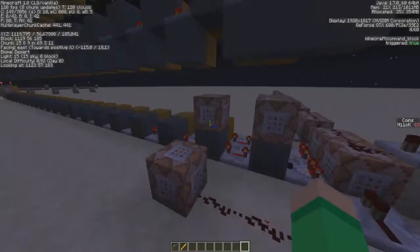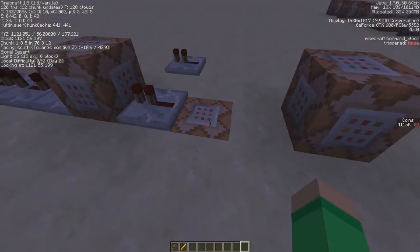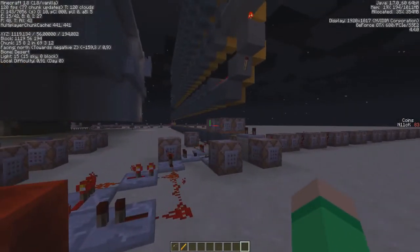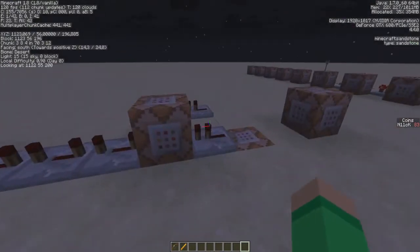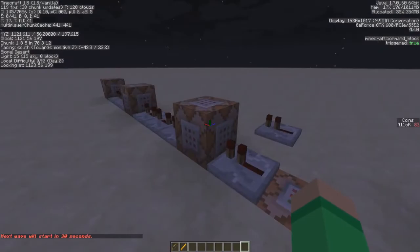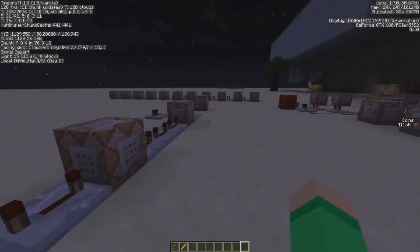Now, how the zombies actually spawn: this command sets a redstone block over here, and the one below that sets the same block back to air, so you're essentially sending a pulse. That redstone block activates all of this, and then it gets set to air again so the next block can be placed there too. These commands are summoning a simple zombie with no equipment yet — and this one spawns three zombies in a group.